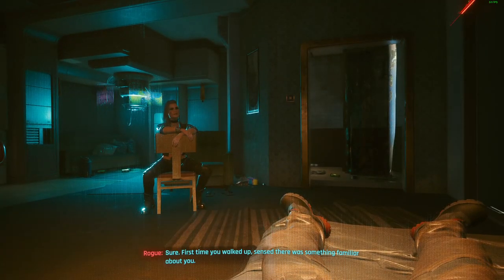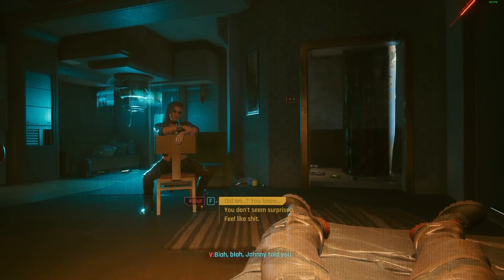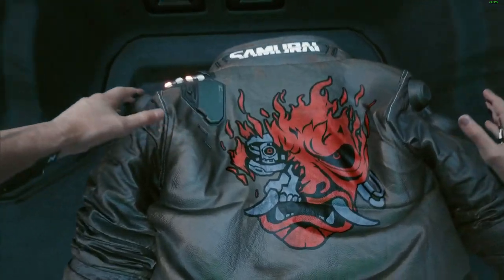After that, you'll wake up with Rogue in the room and you will have a little conversation. She will call you back with more info on where to go the next day. Go into your menu and skip the time to the next day. Rogue will call you and you will have to meet her in the Afterlife. You will follow her and she will give you the iconic samurai jacket.